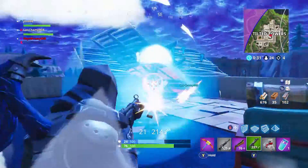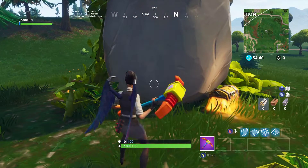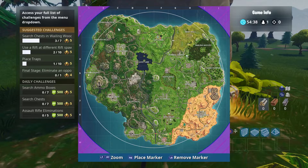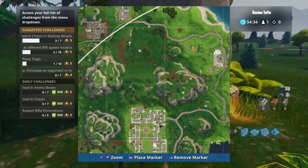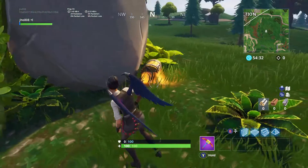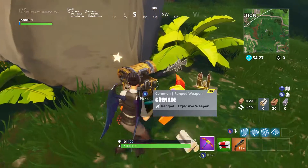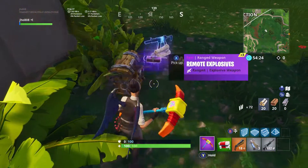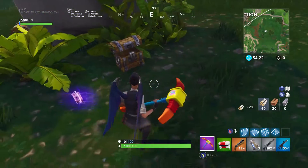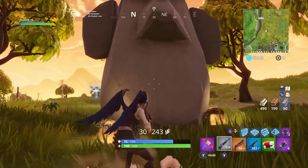For the first one, on the northwestern most part of the map near Junk Junction, it's gonna be southeast of Junk Junction. There's gonna be a stone head here, and usually you see some rifts next to the stone heads as well, along with some chests around them. It's really far north of Pleasant Park — pretty much where that old soccer field was back in Season 4, southeast of Junk Junction.